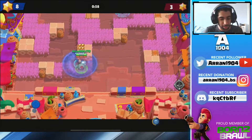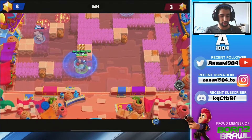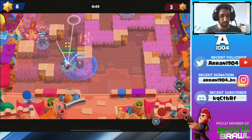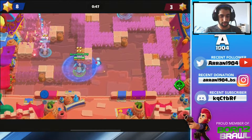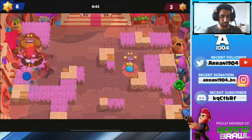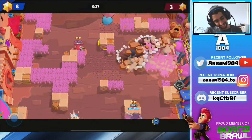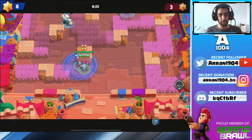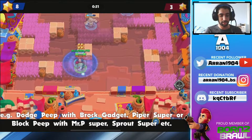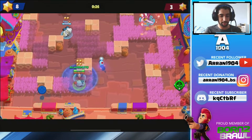I missed — I could have teleported, got the kill on the Piper and backed out, but because we've got such a good lead I don't really want to. That's more of a strategy if it's last minute and you need to win. We're in a good position, they're not really playing aggressive so I can just keep sending these out. Bow's using gadget — Piper might super. You want to be looking out for those and dodge. 28 seconds, we're looking good.